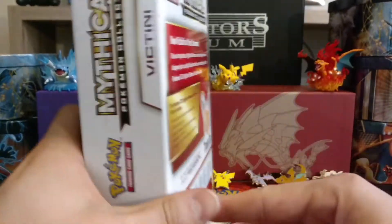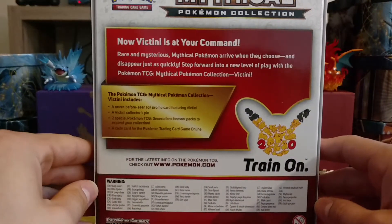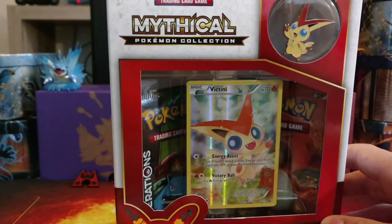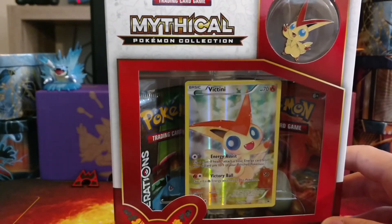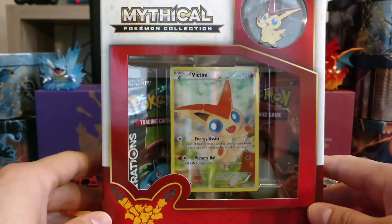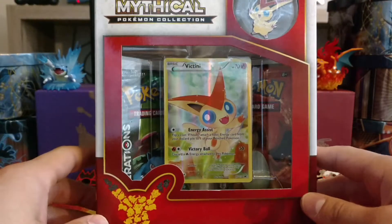I was at Walmart and saw it, and I was like, I'll go ahead and pick it up, open it up, see what I get. Last month I believe it was Arceus, however you pronounce it, and before that I believe it was Darkrai. So I'm really excited about opening up the Victini box because it just came out.